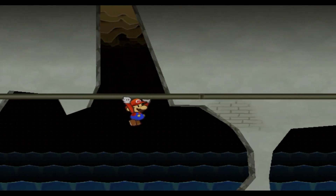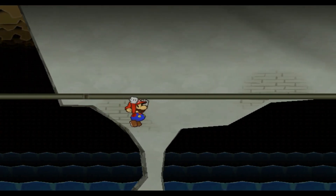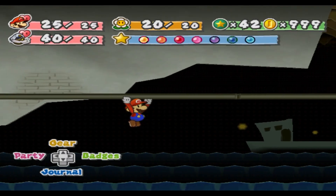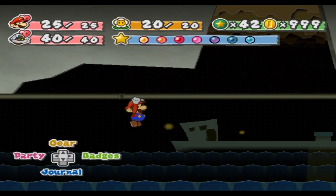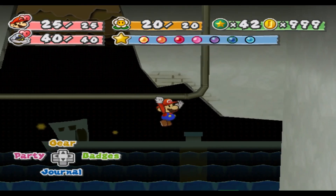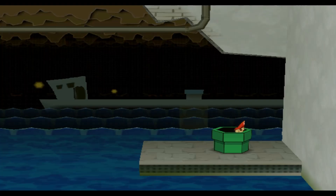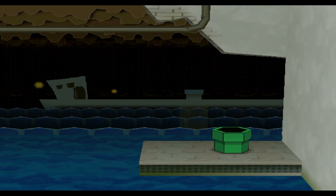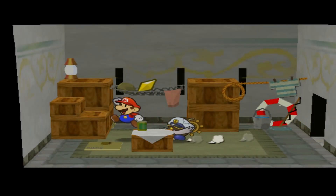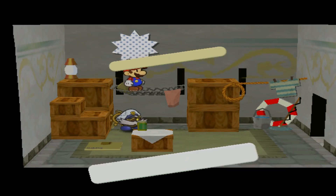And then we gotta go all the way across. Because when we picked up the Shine Sprite on the boat panel, there was also this fun little travel pipe that we couldn't get to. So now we can get into this house — this rather boring house, all things considered, because as far as I know, the only thing in here is that star piece.